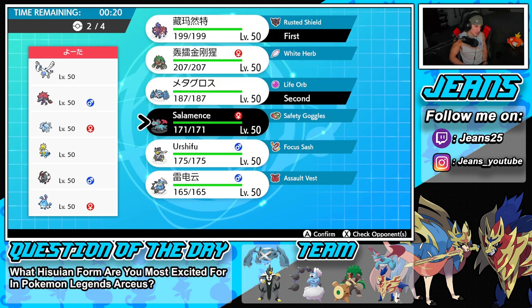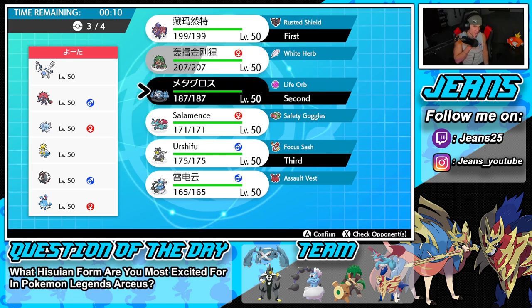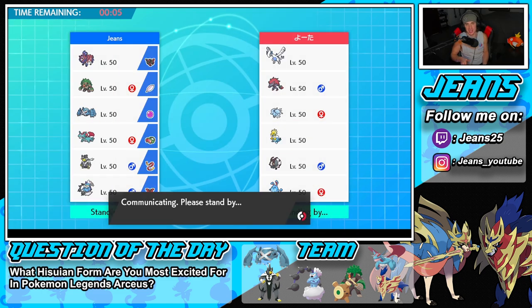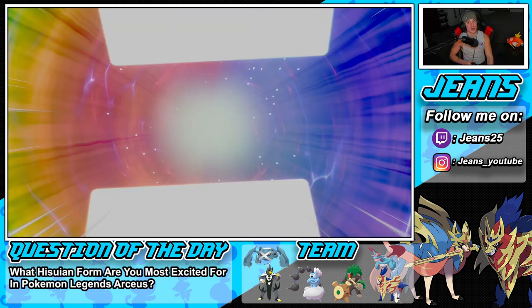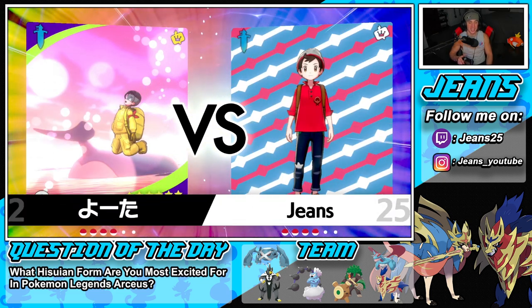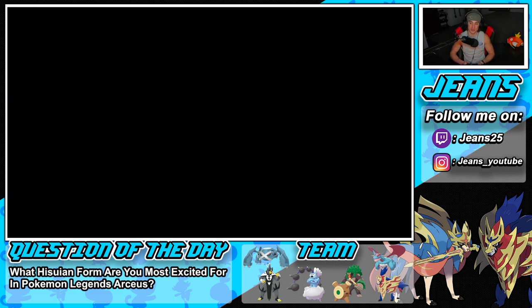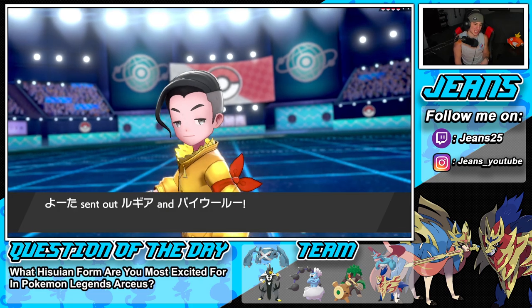Salamence with Intimidate could be good, but I definitely want Urshifu. I'm going to bring Urshifu and Salamence. Let's lock it in and grab ourselves a win in Battle 1. Question of the day: with Legends Arceus, a lot of Hisuian forms have been leaked — what Hisuian form are you most excited for? Let me know in the comments below.